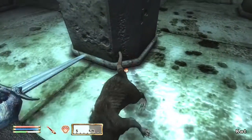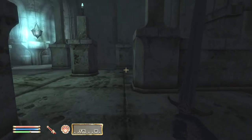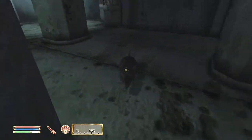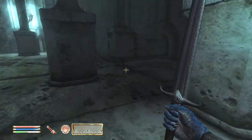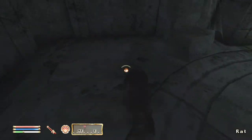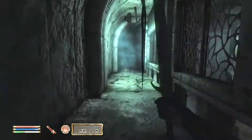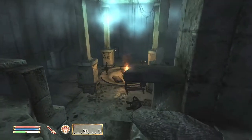Head into the next room and kill more mobs. There is a gas trap right here — again, stick to the side and you can avoid it. This should be the last enemy we are going to kill before we reach Umbra. Open the door here, walk through the hallway, and here is where Umbra resides.